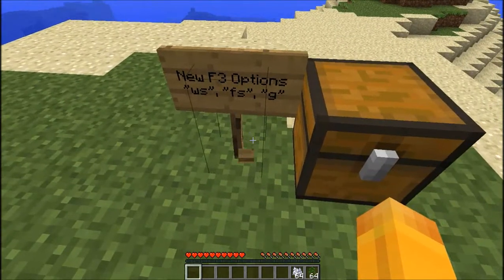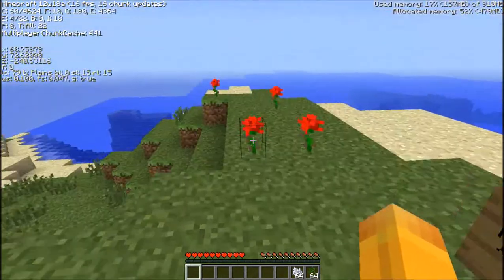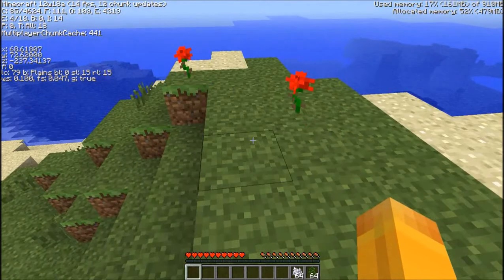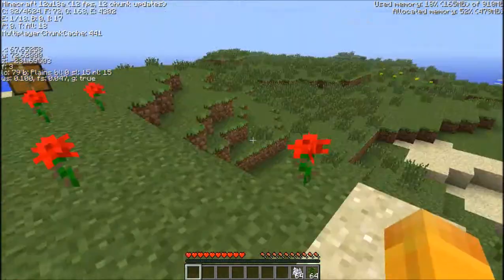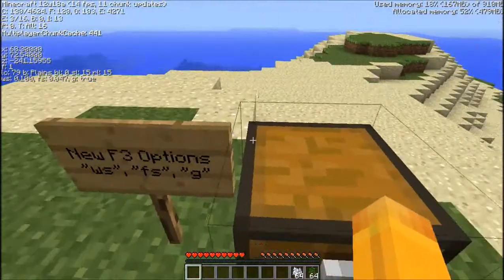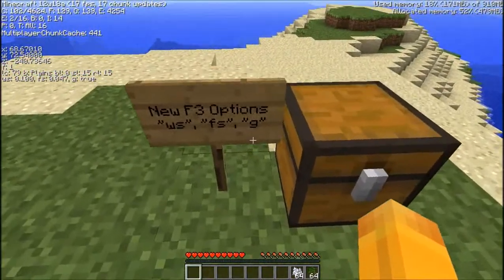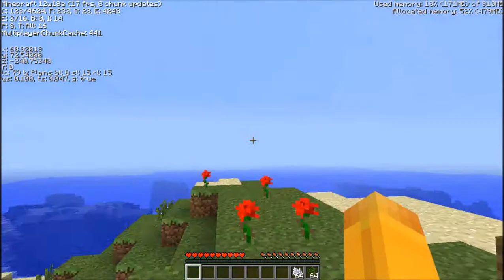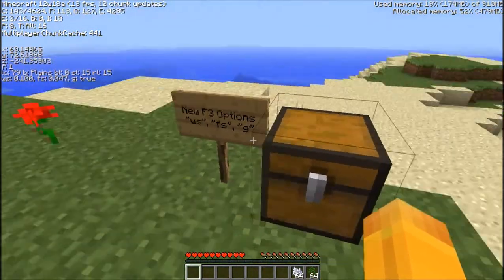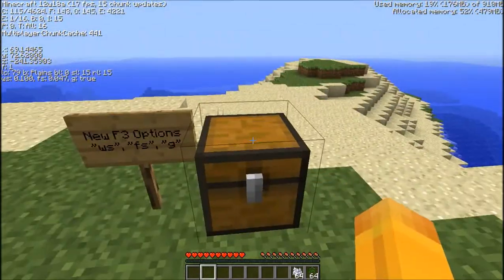G means when you're on the ground. So just here — G — and when I jump, if I'm not on the ground, this toggles true and false. I'm not sure what that will be used for, and I'm not sure what Fs or WS means either.